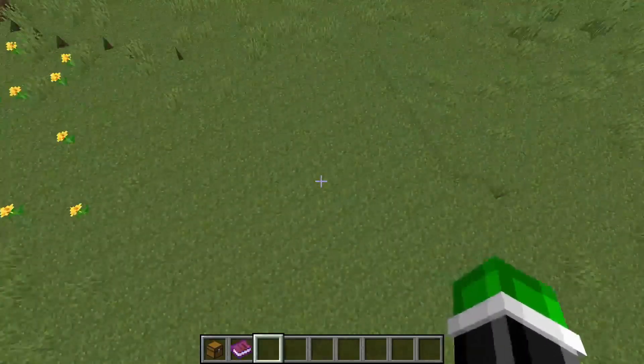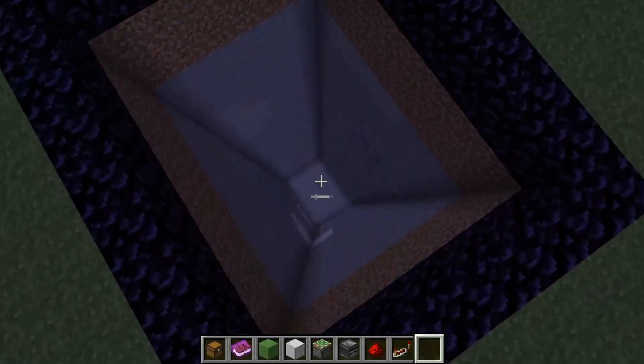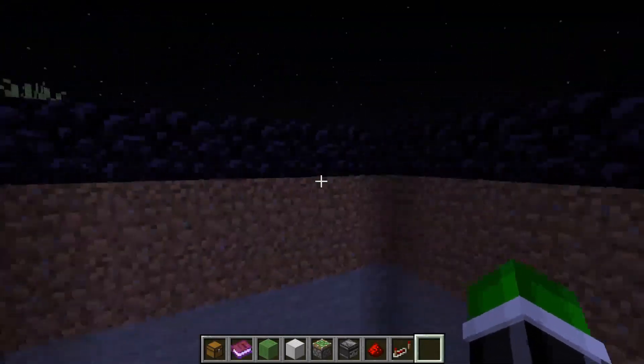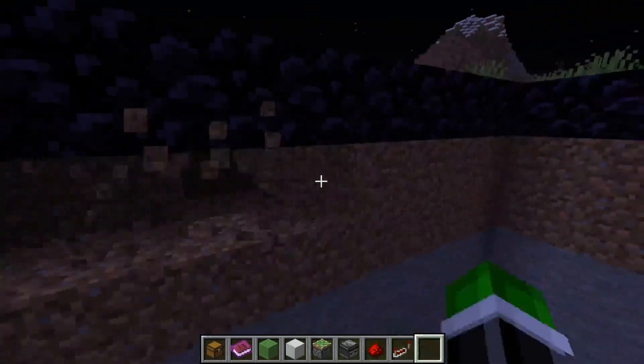I'm going to make an area here so I can hide them away and no one else can get to them. I've got a place where I can keep my redstone tips safe, but we need to call it an entrance. I was thinking maybe like a rocket ship, like gates. But I don't know, I'll try and build something like that.